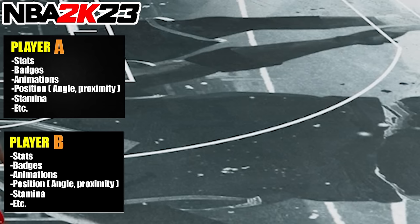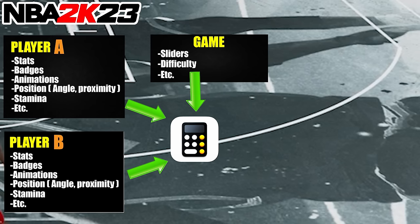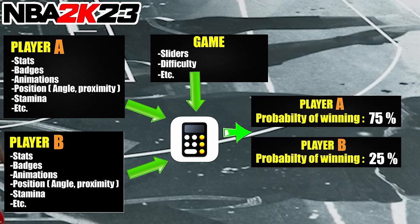The game calculates many things including each player's stats, badges, animations, positioning, stamina, gameplay sliders, difficulty, and more. Based on all these things, the game calculates all the probabilities. For example, if player A has the overall advantage in a sequence, the game might give player A a 75% chance and player B a 25% chance of winning that sequence. So even though player A has an advantage, player B still has a chance — that's how RNG works.